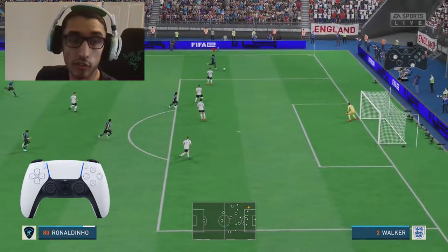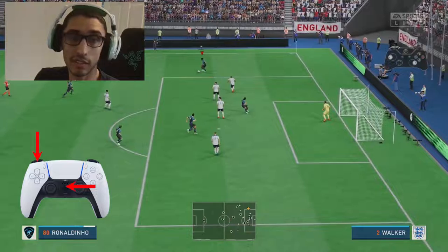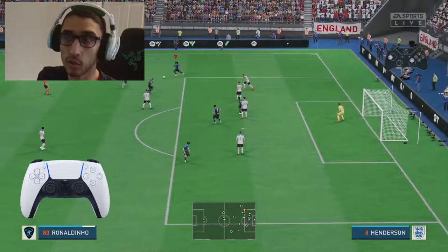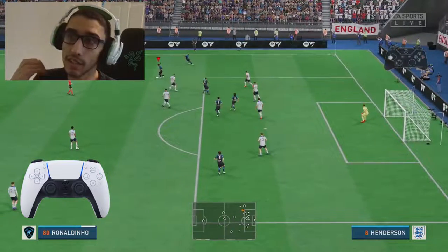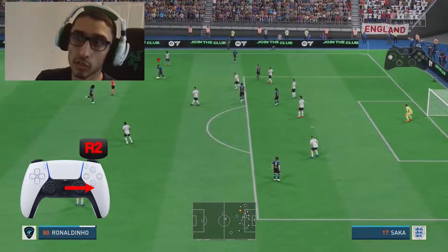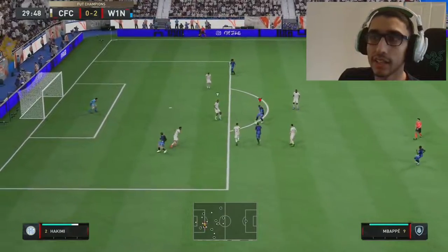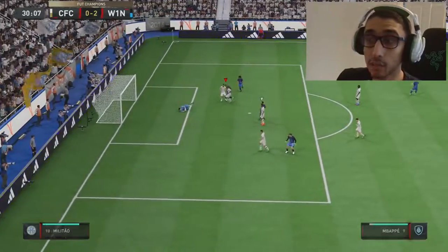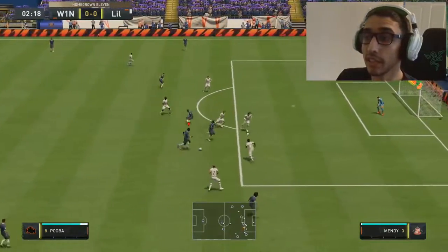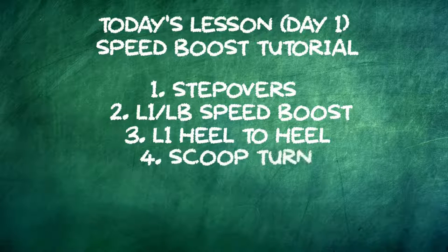Make sure L1 is being held the entire time you're flicking the right stick — do not let go of L1. After finishing the right stick flicks, let go of everything and double-tap R2. So: L1 held, right stick in the direction you're facing then the opposite, let go, double-tap R2. LB on Xbox, same mechanic. Just get used to the timing — the more you try it, the better you'll get. When you pull it off, people don't expect the speed boost exit, making it very effective.